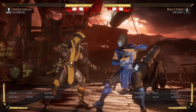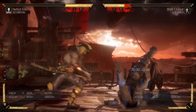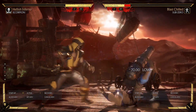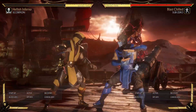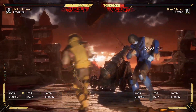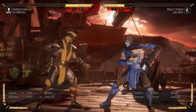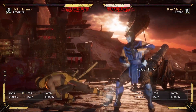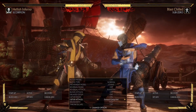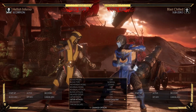So let's say you're fighting someone who is saving all his defensive meter to break away and you know it. That gives you an advantage because when he's down you know you can safely go for meaties — the only obstacle is going to be a delayed wake-up or a normal wake-up. You might see other things like mashing on wake-up, but if you time your meaties properly you should get him. If they're not rolling on wake-up, you can fully combo them.